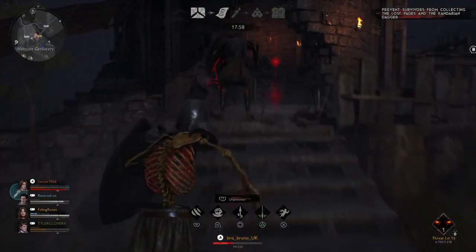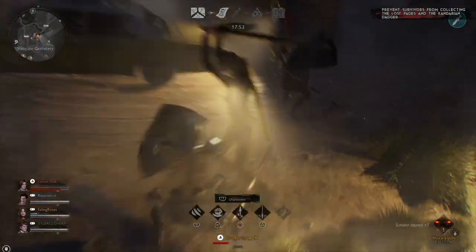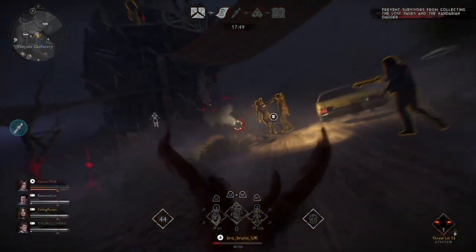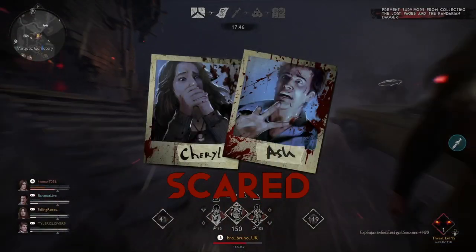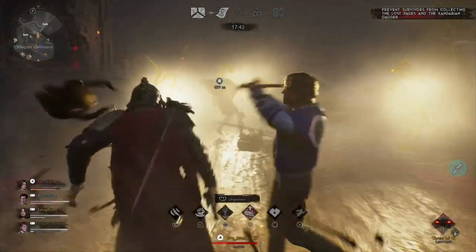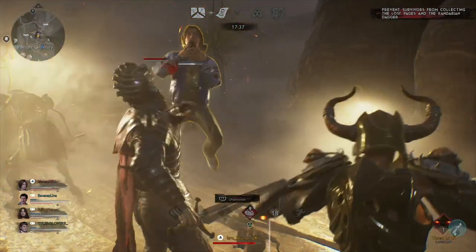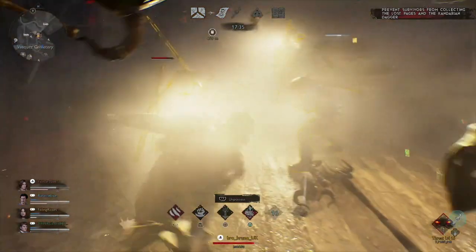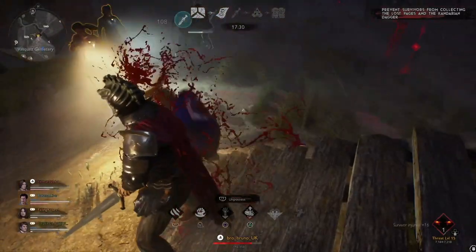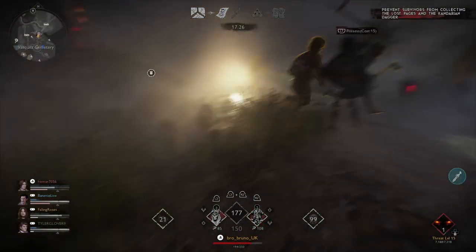Now you can stay in the possession a bit longer as well. I'm just gonna waste the time as much as possible here. Let's get another boss out and just resurrect some units. She had a cola there — what if you just found that cola? The boss is so useless, really. Let's just possess these units.